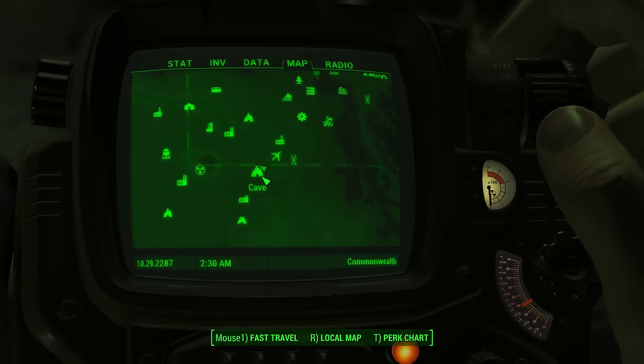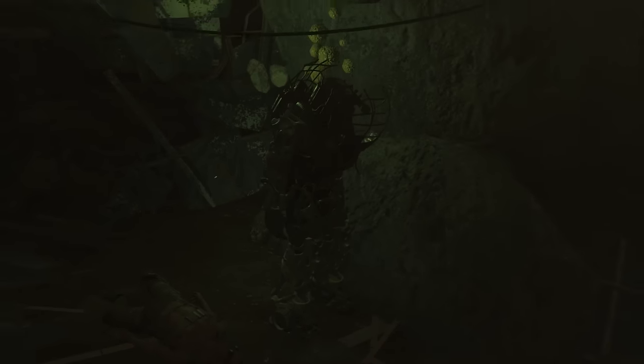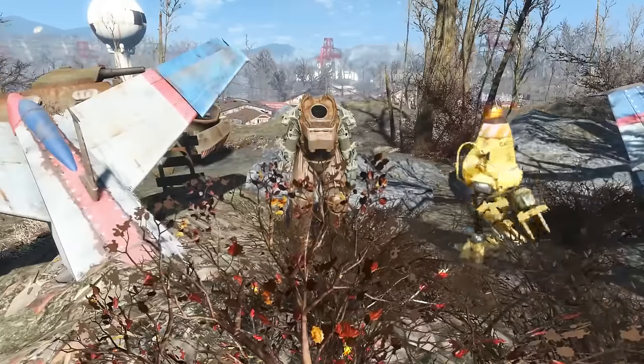Inside a cave way south is a raider set of armor that's been abandoned. No one is here to stop you from an easy set of armor. South of the West Everett Estates is an armored convoy next to a crashed plane — standing in the middle of all of this is a suit waiting to be picked up.